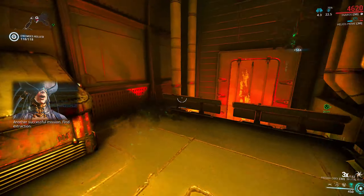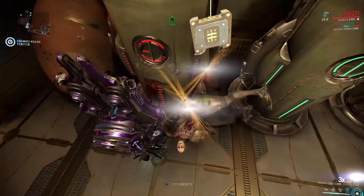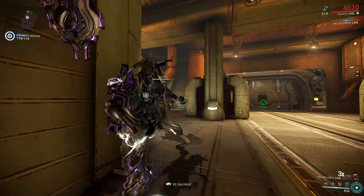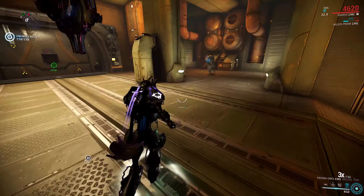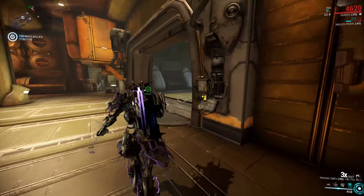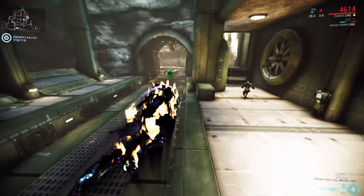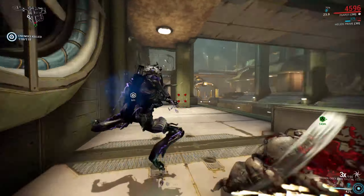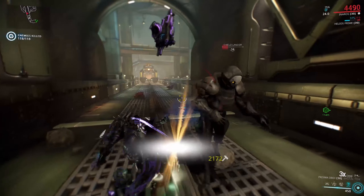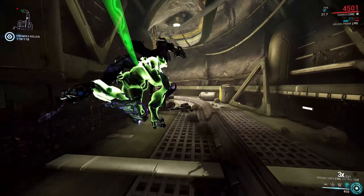I know some people want me to compare the Prisma Obex to the Hirudo, but I prefer taking each weapon on its own merits — the weapons are different enough that they really can't be directly compared. The Hirudo has its own specific thing with health steal, the Prisma Obex has its augment. I like both and think they're both fantastic sparring melee weapons. I hope you enjoyed this quick look — definitely a weapon I can see myself using. Two Forma needed to max it out. More Warframe videos coming soon, including Super Vandals and augment reviews from the event.